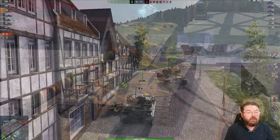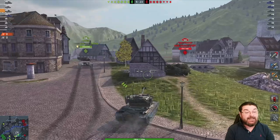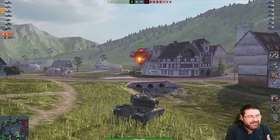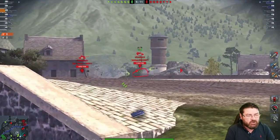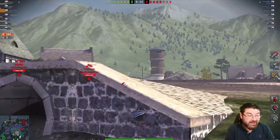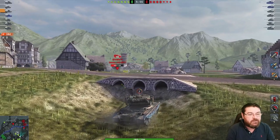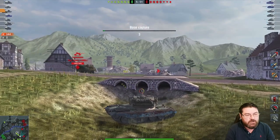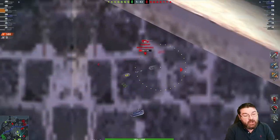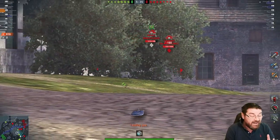Here we are rolling out on Alpenstadt in the Emil 1951. I've always been a big fan of this tank — I play it more than the Emil 1. That extra DPM and extra mobility just help it out. It's a hull-down beast with a stonkingly hard turret. This one has 310 alpha versus 320 on the tech tree, but it has a better reload and better DPM, so you're getting more damage out of this gun in a shorter time.